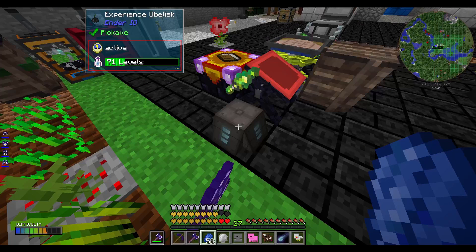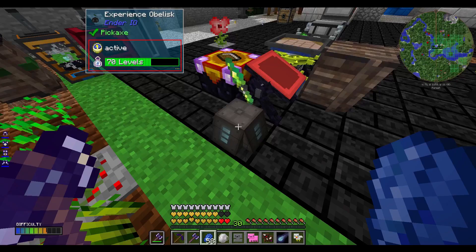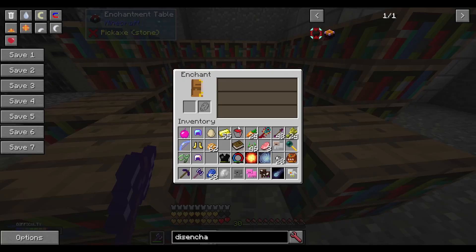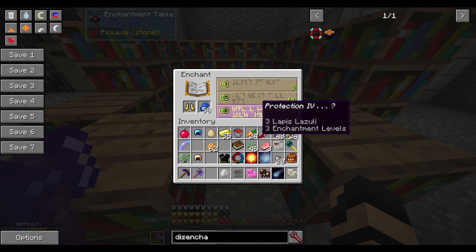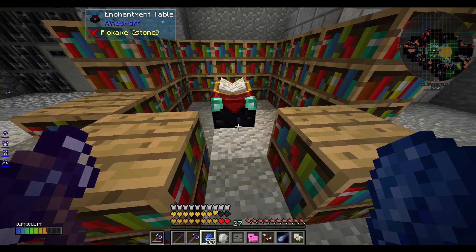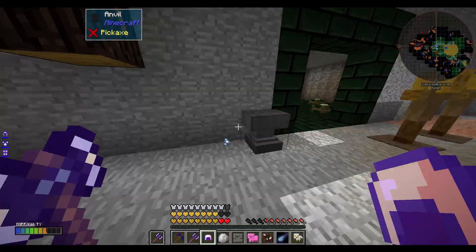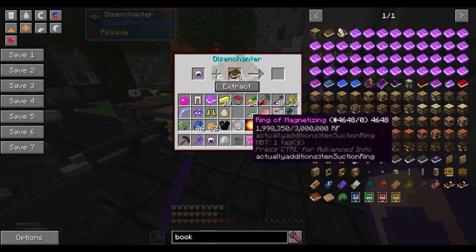I need three more levels. One, two, three. So this will be a couple of Protection 4s. Wow — Magic Resistance 4, Protection 4, Depth Strider 3, and Soul Bound. That's pretty darn good. Boots: Protection 4, and also cost 4.